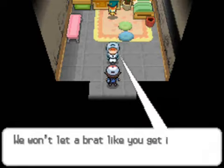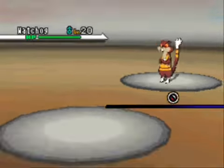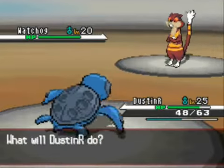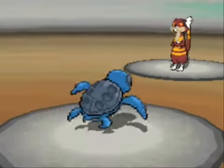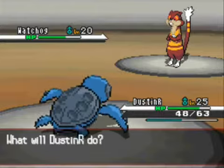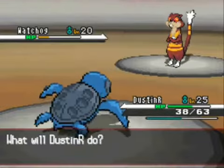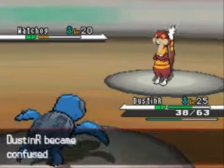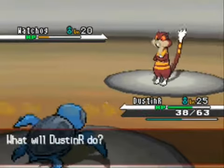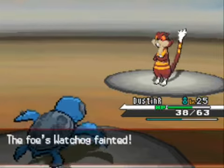I meet the main Plasma grunt — he's got Victini cornered and is trying to catch it, but I'm going to stop him. He has a Watchog, and I really despise these because they carry Hypnosis — that's the main reason, plus they look freaky, all hopped up on Red Bull. I use Ancient Power hoping to get my stats up but of course it doesn't work. Ancient Power only raises all stats maybe 15% of the time — not good numbers.